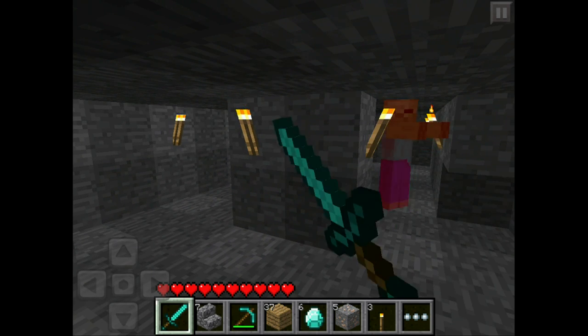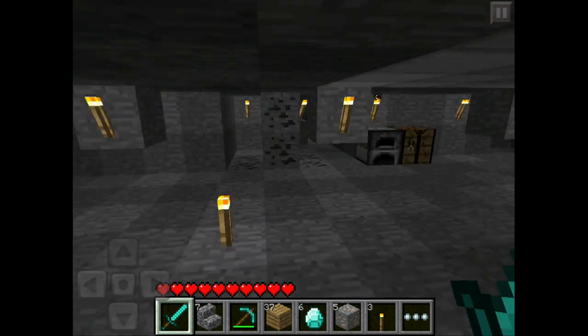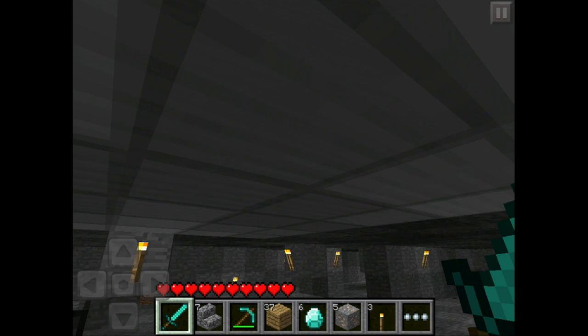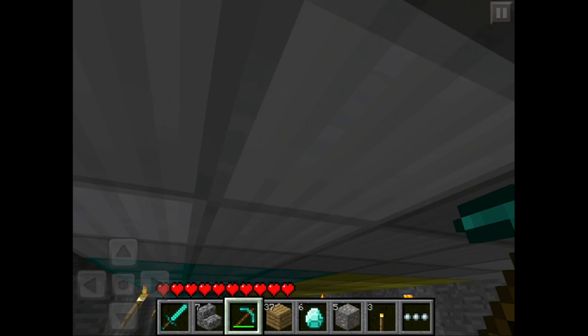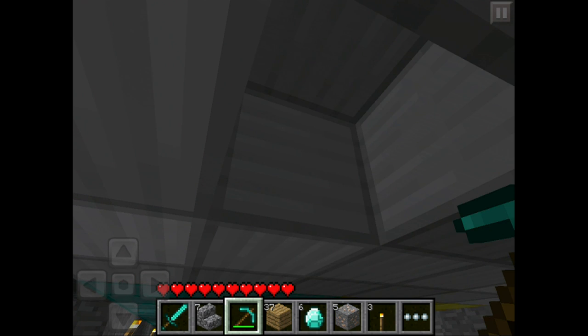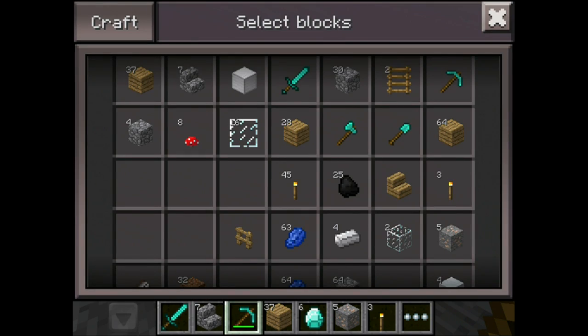I'll just kill this zombie real quick. I've got torches every two blocks and I don't know how they keep spawning down here. But anyway, what I did was I put them in the ceiling. So I have my — if you see right here, let me just mine one out real quick. The blocks are too high, but it's just a good way to store them.